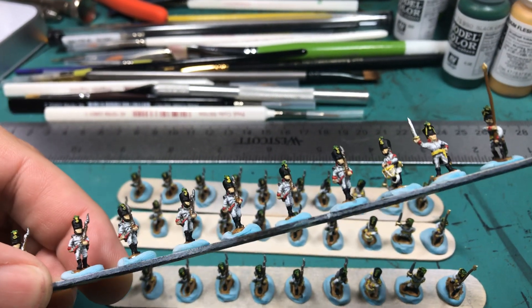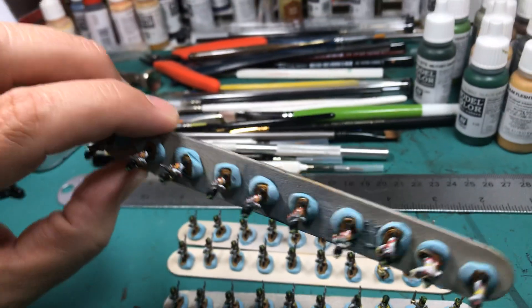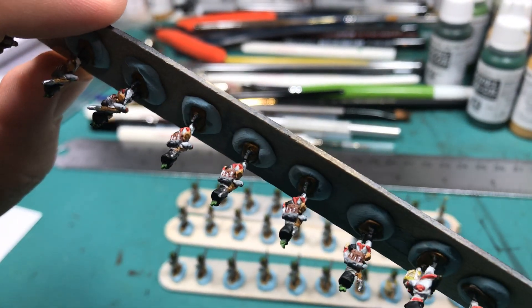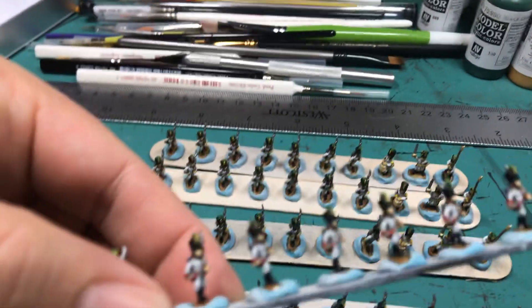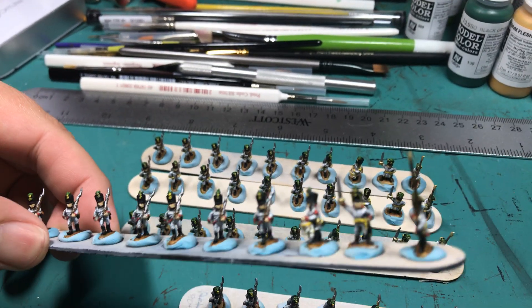White uniforms, brass drum barrels, yellow rims. There's a knapsack back there with their gray overcoat rolled up on top, and then there's shako hats, muskets and such.